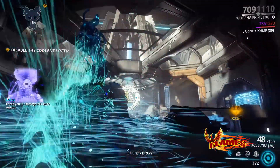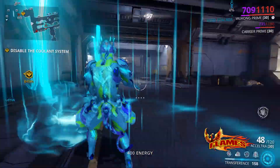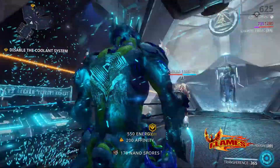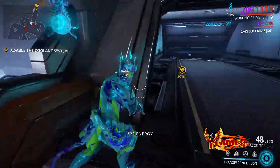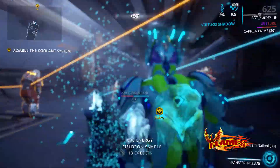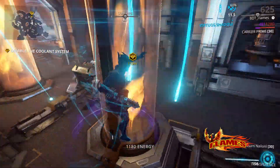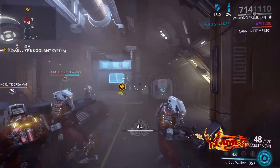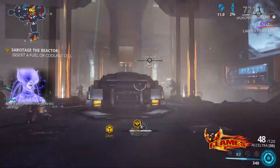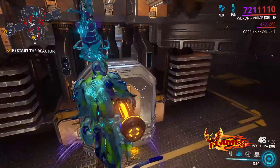I need you to sabotage this ship's reactor. The reactor is a complex system — start by removing the coolant. The reactor is going into stasis; this is your chance to complete this sabotage. Use whatever you can. Coolant cell extracted.